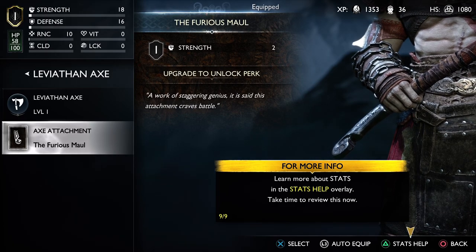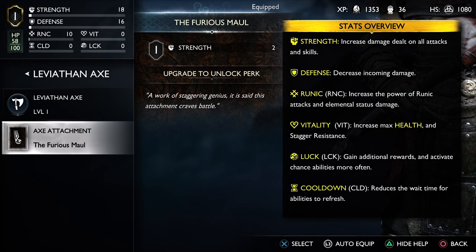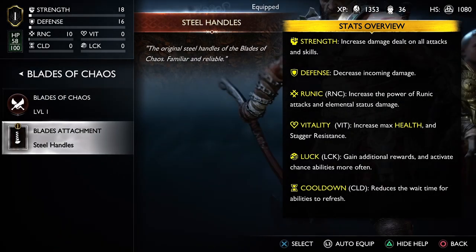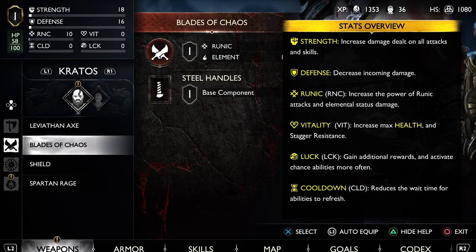For more info, stats help. Runic increases power of runic attacks and elemental status. Vitality, Luck, and Cooldown. Do I have anything? Nope, got nothing there, nothing there.